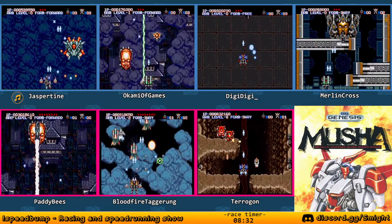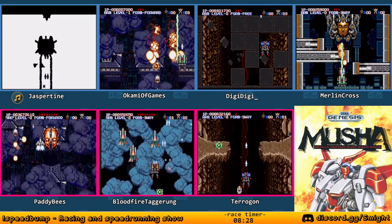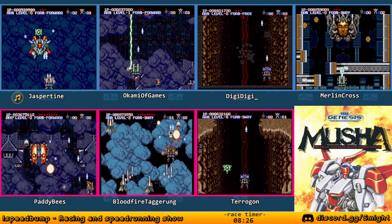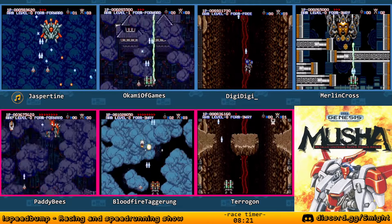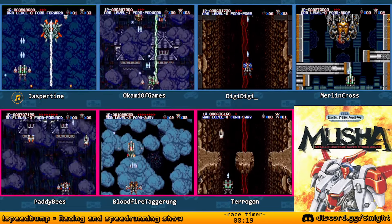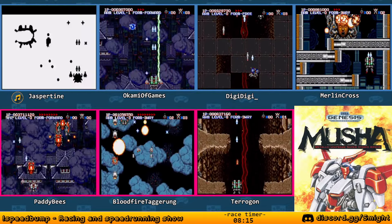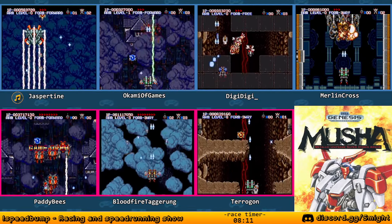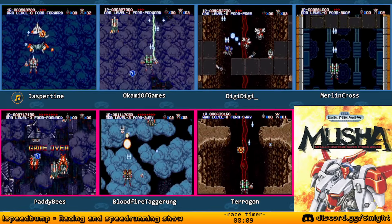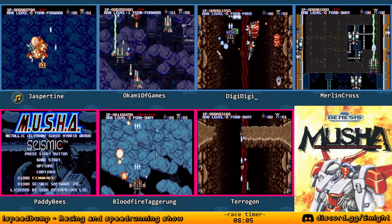Jaspertyne is under-leveled because of a similar situation - looks like they're at level zero. Bloodfire Tigerong is actually probably in the best position at the moment because he's got a few levels on his weapon. Recovery can be really hard, but it can always be done. Hardly ever do I see a real softlock - it just feels like one, because the skill ceiling can be pretty rough when you don't have any of the guns they expect.